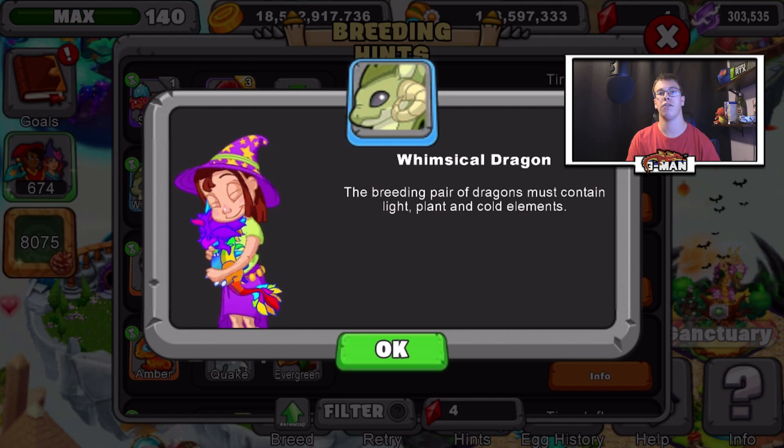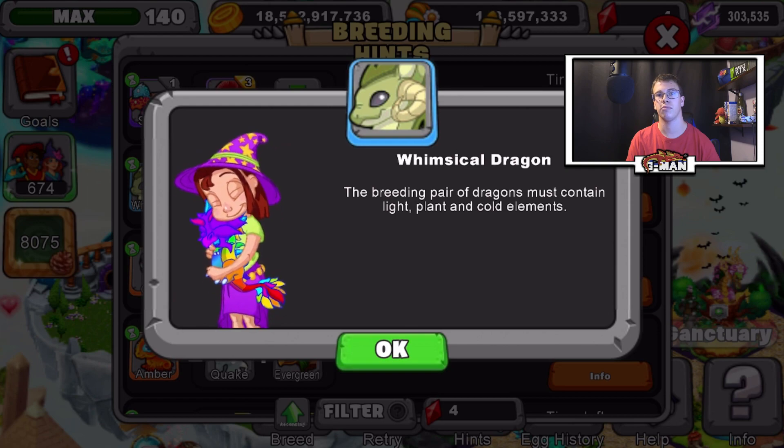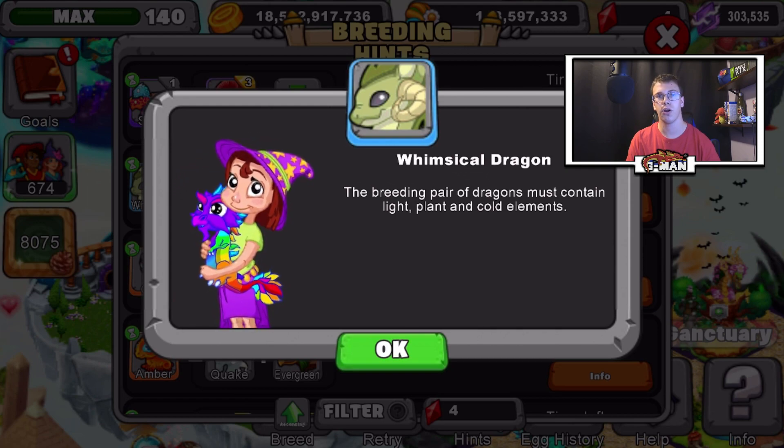So what I recommend you use is the Evergreen Dragon, level 11 or above, and also a Light Dragon, level 11 or above. Don't forget — the higher level the dragons you use for breeding, the better odds you'll get for breeding.